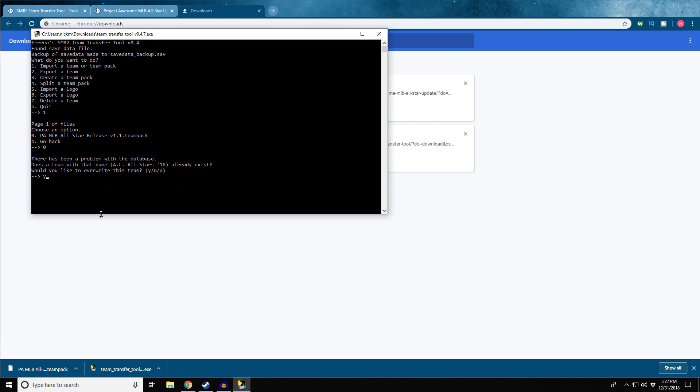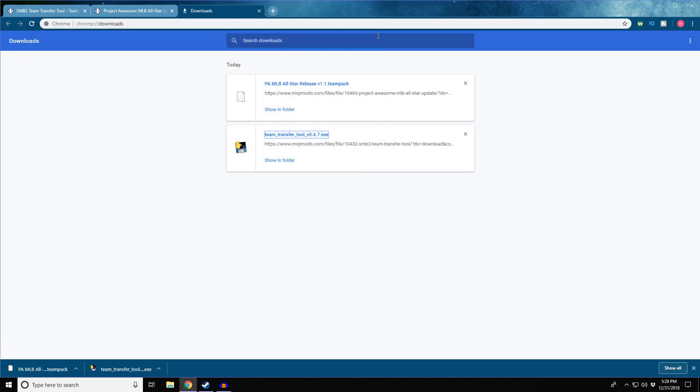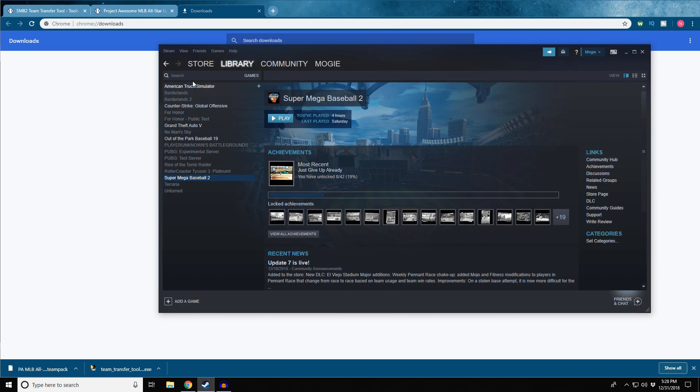I already did this so it's going to override it again. Since I already did this it's going to pop up each individual team. Once you need to finish you just X out, go to your Steam, and then load up Super Mega Baseball 2.